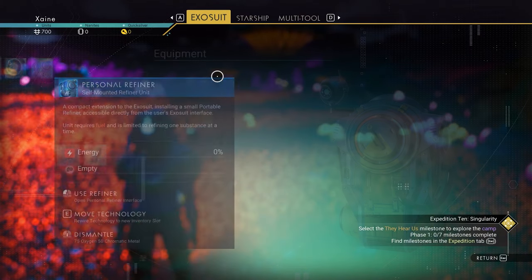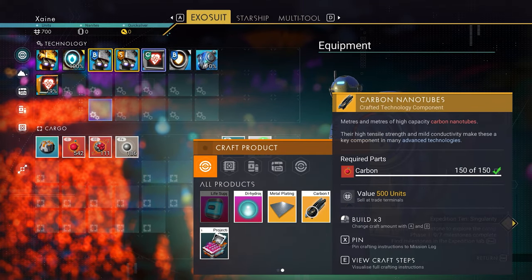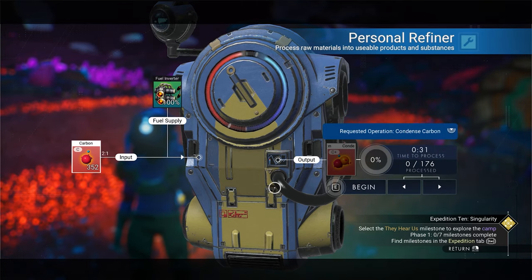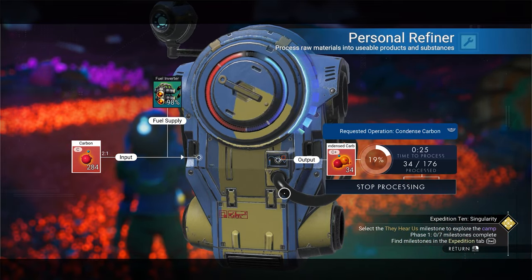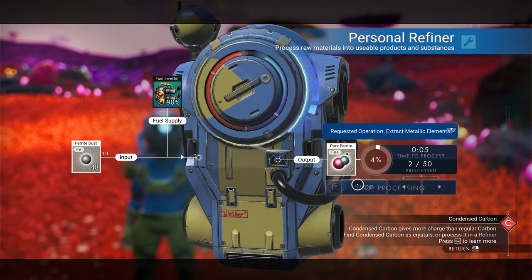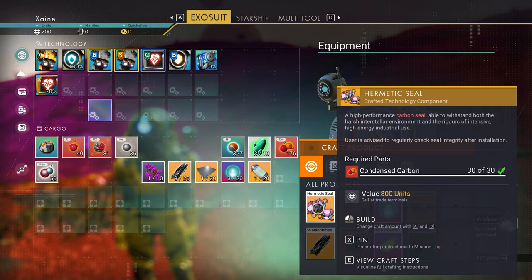Now for some refining. Fortunately, we start with the personal refiner, so open it and fuel it with 80 carbon. Then craft three carbon nanotubes in your inventory, and put all but 40 carbon into the refiner to turn it into condensed carbon. From now on, when fueling your refiner or mining beam, use the condensed carbon, as you need that 40 normal carbon later for crafting. After that's finished, refine 50 ferrite dust into pure ferrite. Now craft one metal plating, three dihydrogen jelly, one antimatter housing, and one hermetic seal.